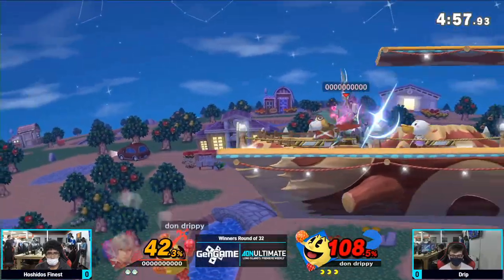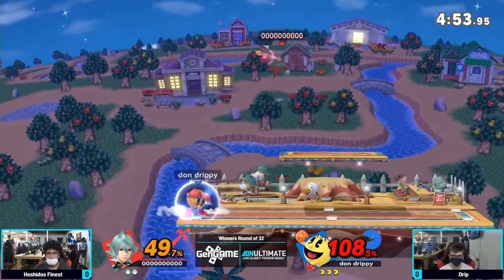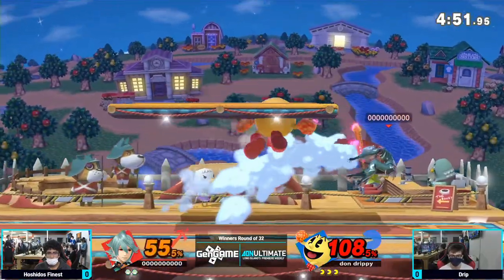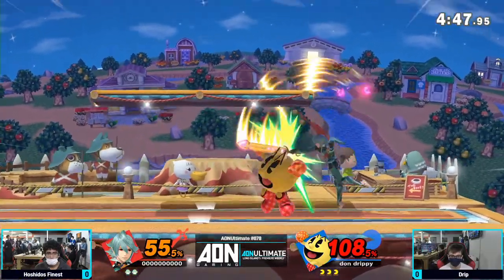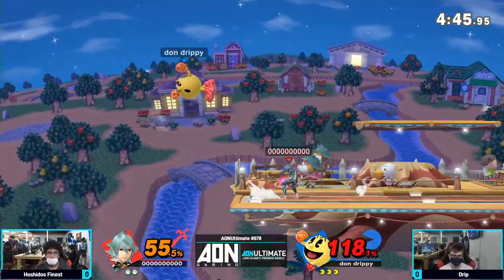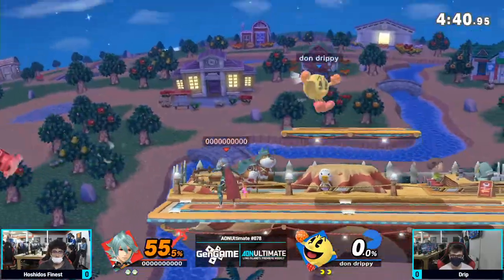Going to get hit, no follow-up with the forward tilt — just slightly misspaced it. Coming off the ledge, forward air into a nair. Hoshido's Finest just getting stray hits, it's been racking up, and finally able to get that kill there with the lunge.